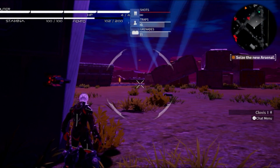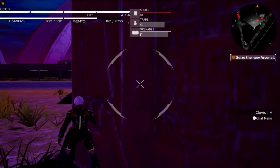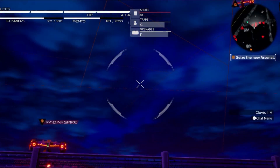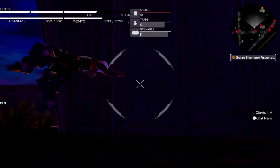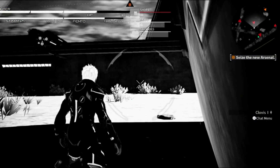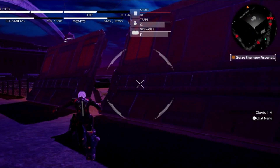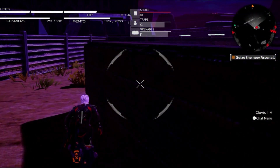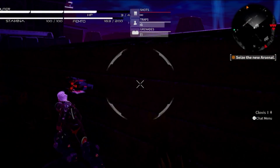Let's dash to the other side. I like this little espionage thing going on with this level. I got noticed — well at least they're not that strong. Ow, I got hit. There's another one. Where's this arsenal? It's supposed to be here somewhere. I can see on the map there's an orange arrow. There we go — let's go.